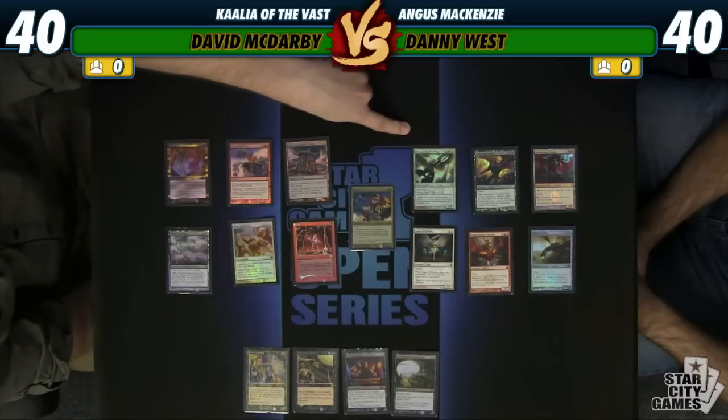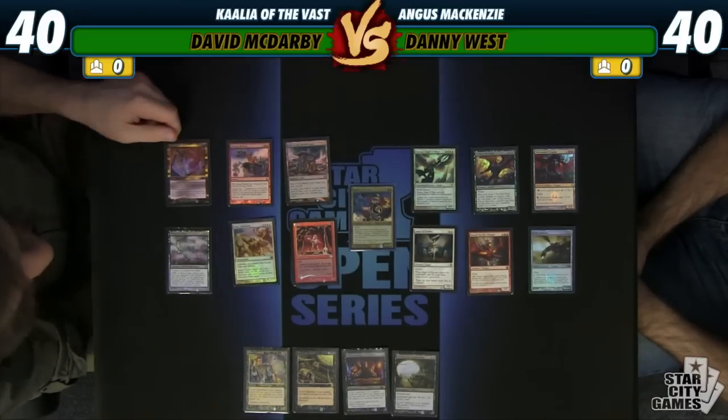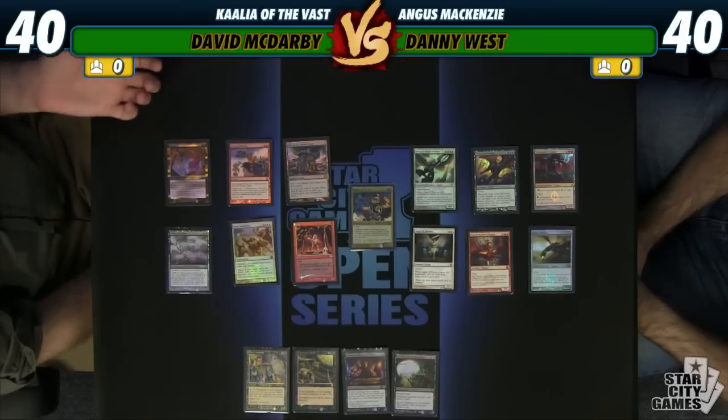Avacyn, Gristlebrand's good counterpart, is also pretty scary. You can't kill her, you can't kill anything. She's actually kind of annoying now that you can't clone her to kill her.